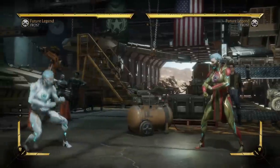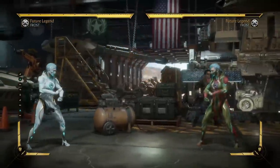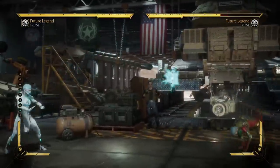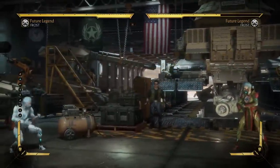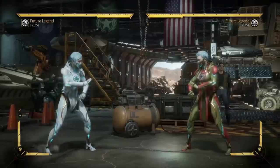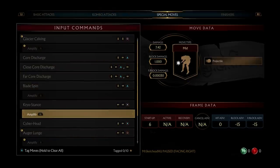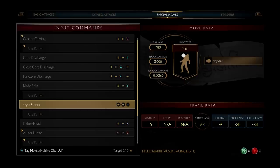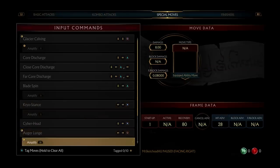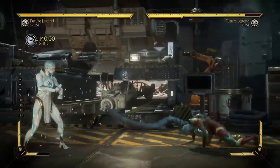She has another projectile - it knocks down, also high. Looks decent. It doesn't have an amplified version so no combos off of it. She also has a stance we've seen. That's the ogre lunge - wait, not ogre lunge. Let me check this move.